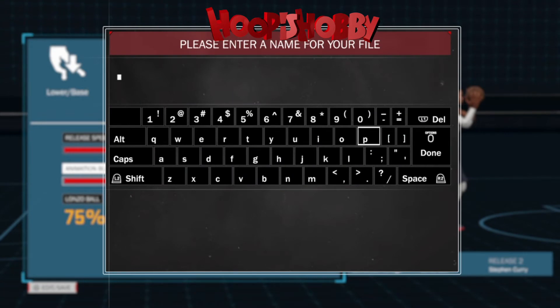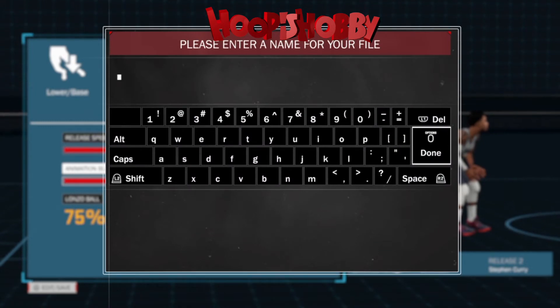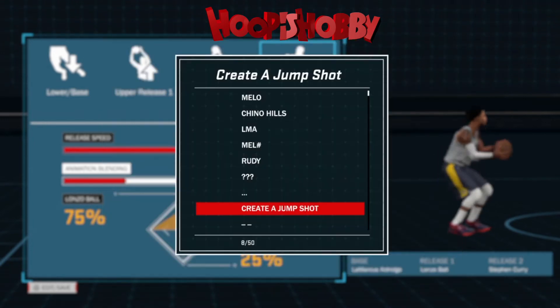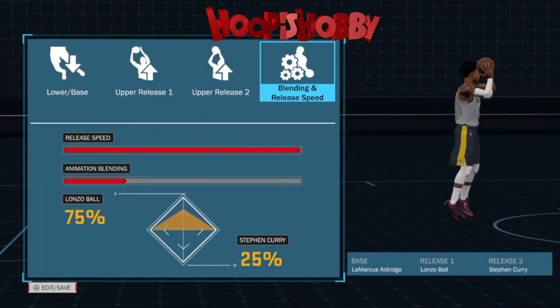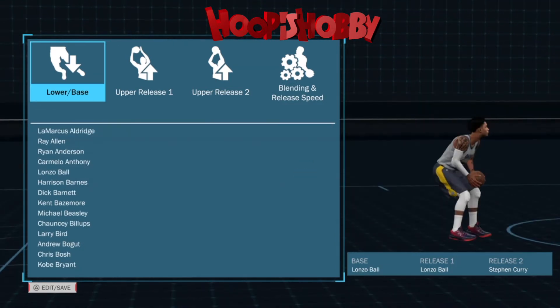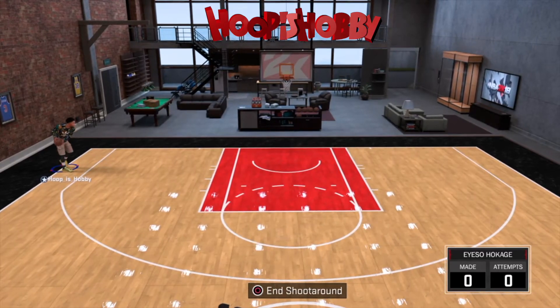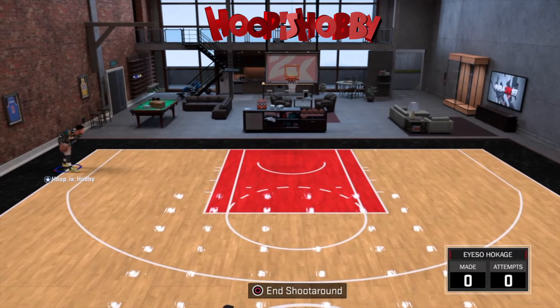The second shot is the same thing — I just switched Rudy Gay to Steph Curry, put it at 75, with Lonzo. Just testing out different shots with good green light windows while keeping it fast. I'm pretty sure Lonzo has the best green light window in the game right now, so that's what I've been working with.